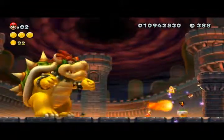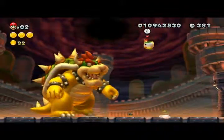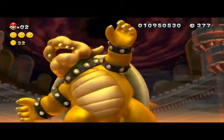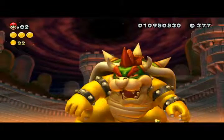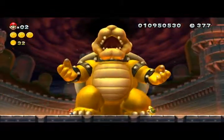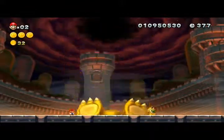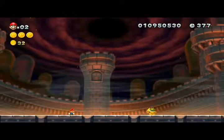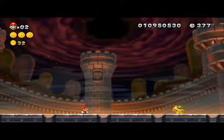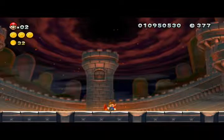There he is — get in there. Multiple hits again. Land on him and 3 hits and that's him done. And that's it, that's how you complete it. Not a long level but a difficult one getting there, and obviously defeating him at the end. That's how you complete New Super Mario Brothers U.